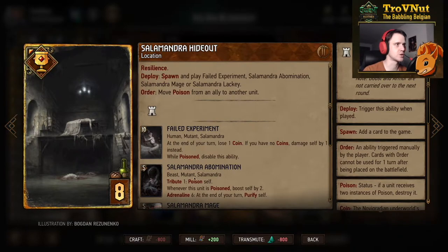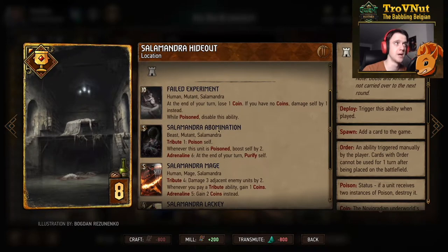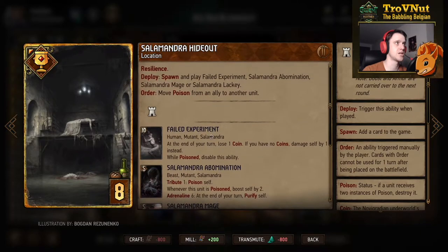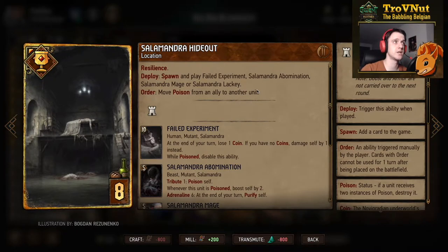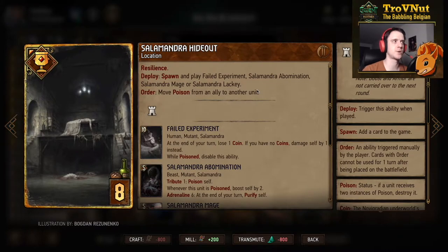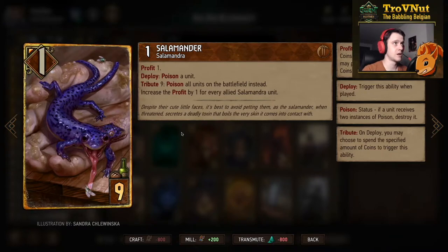The Salamandra Hideout — in this deck you always want to go for the Salamandra Abomination from it. The order ability on the location allows you to move poison from an allied unit to another unit, which means this card also functions as a poison card — possibly poisoning a unit twice in the same turn. Moving poison from one ally to another also poisons that other unit, so this tricks Roland and Galak Blindheim as well.